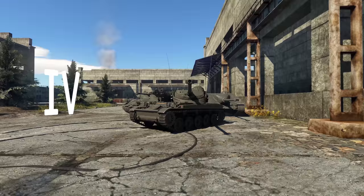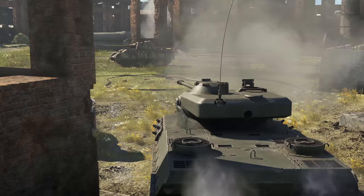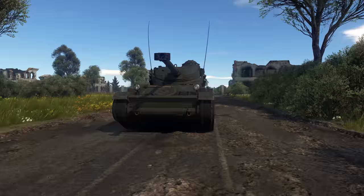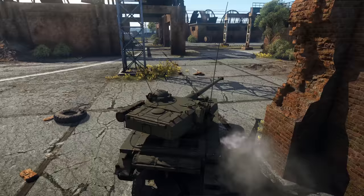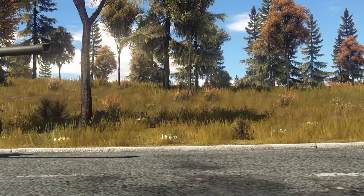At rank 4, oscillating turrets and drum-type loaders are the norm. This era is all about highly mobile vehicles with fast-firing guns — very fearsome opponents indeed. The AMX 13 is a variant of the vehicle you've already seen with a new gun and a drum-type loader. Thanks to its amazing speed, you can flank your enemies in the blink of an eye, and with your fast reload rate, you won't have much difficulty promptly sending them to their hangars.